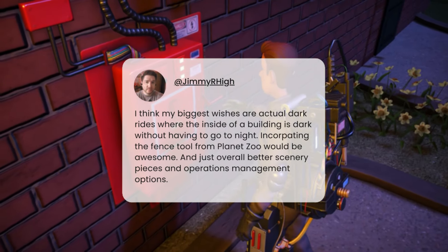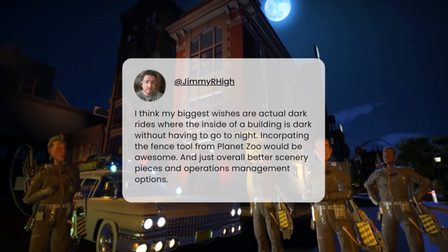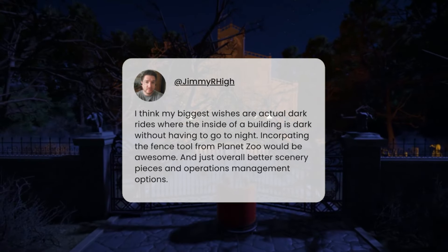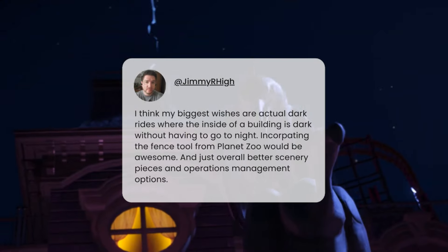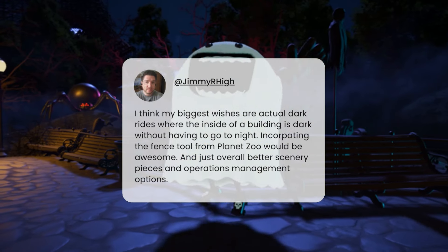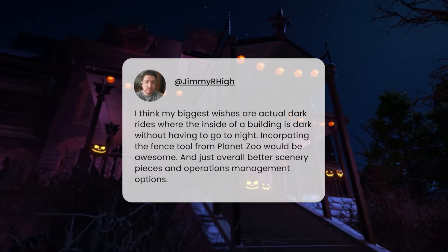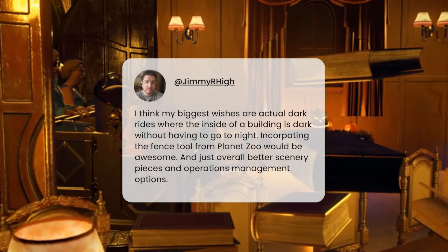Jimmy says his biggest wish would be actual dark rides where the inside of buildings is dark without having to go to night, incorporating the fence tool from Planet Zoo, and overall better scenery pieces and operations management. I completely agree about dark rides. Better scenery seems like we're going to get quite a lot of new stuff, and for operations management, looking at Planet Zoo, a lot of the management aspect was evolved there, so I feel like some of those things plus new stuff will be coming in Planet Coaster 2.